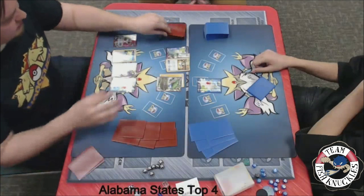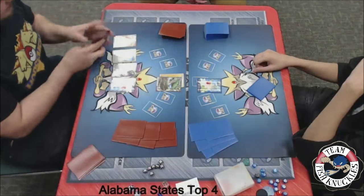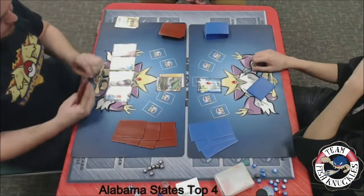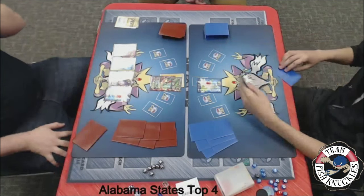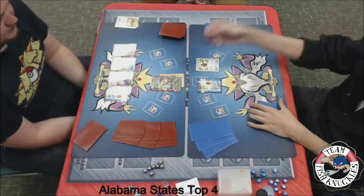Speaking of Jirachi — there he is! Shaymin is setting up for six, and does Blake find a Spirit Link to put on the active? He can just Mega Evolve regardless, so that's not really a big deal. The Mega Rayquaza is down. On to Jose's turn — Jose needs to find another Pokemon. There's a Crushing Hammer and it goes off the table. Thank you Jose for throwing it off the table!